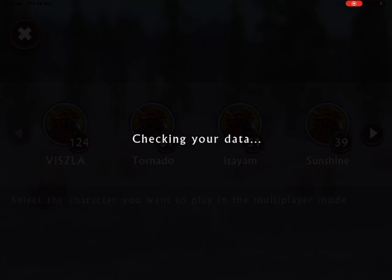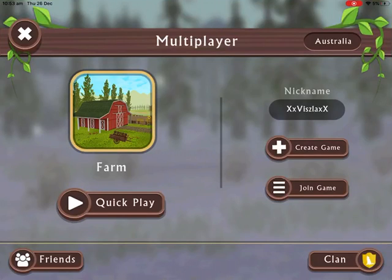I'll show you exactly what my username looks like. I'll just let you know I'm going to change it up a bit — it's going to be capital X, lowercase x, Vizsla, spelled V-I-S-Z-L-A, and then lowercase x, capital X.